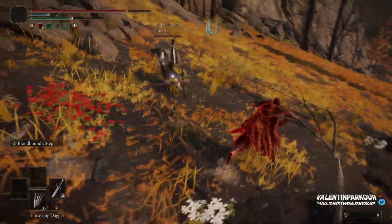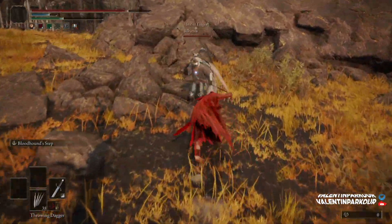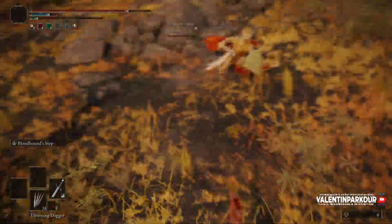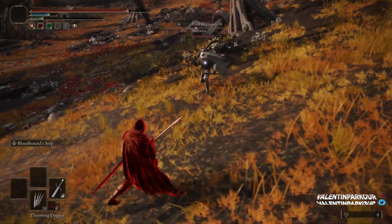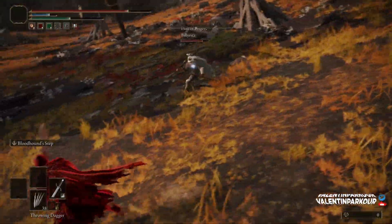Although the host — this guy right here — is actually fighting using his sword, his friend is always there to back him up with some magic. And since I don't know when he's going to attack, I need to be ready on the go.